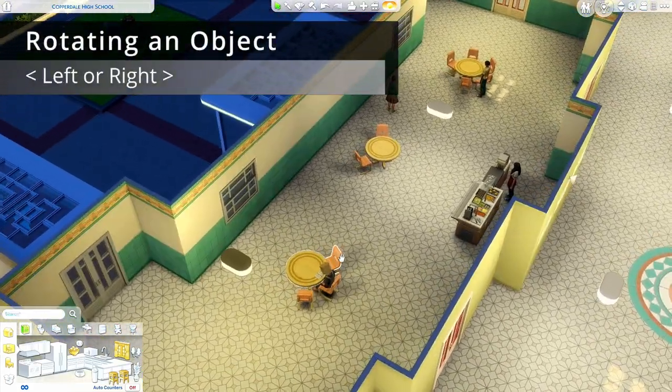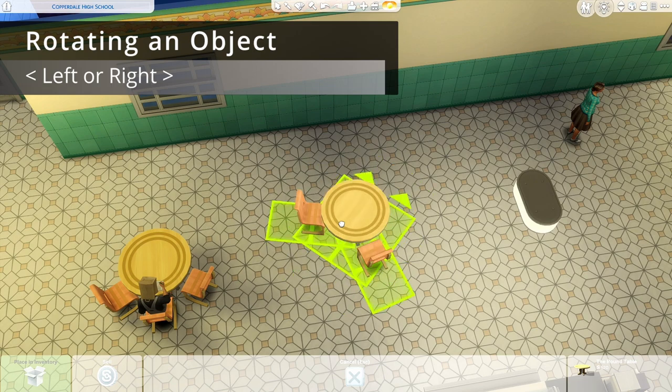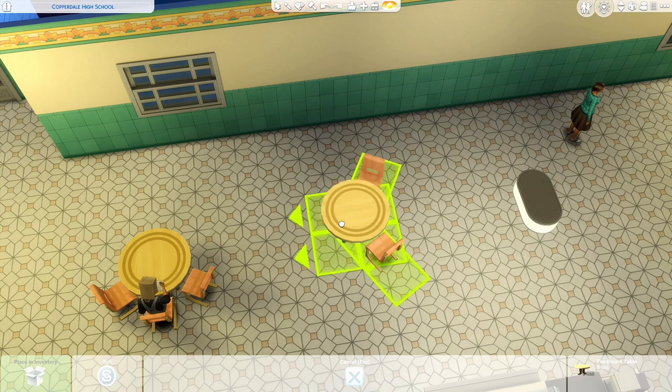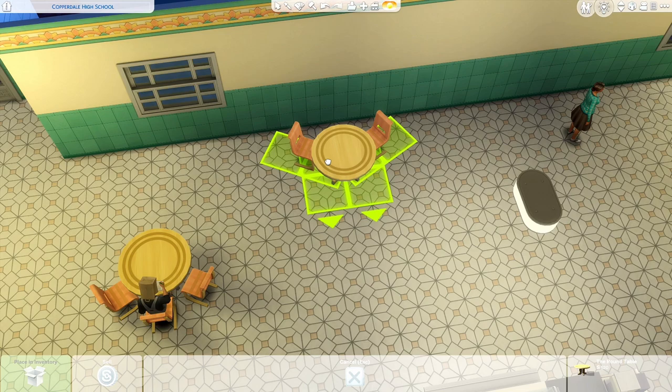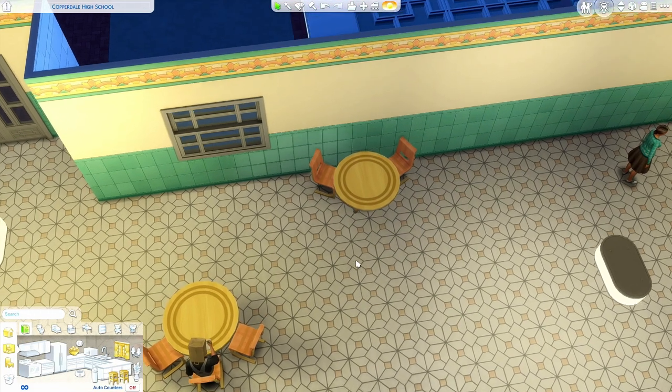Next we have rotating an object. You can rotate it by hitting the left and right bracket carets — left rotates one direction, right rotates the other. After you've grabbed it, you can kind of put it wherever you want. That's an easy way to rotate without doing the more advanced stuff I'm going to be talking about next.